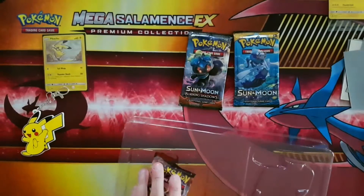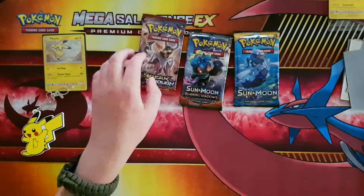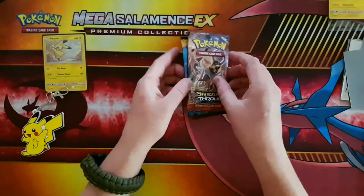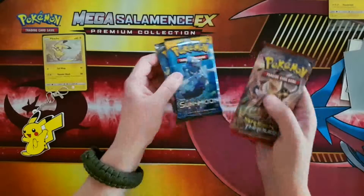And our three packs: we have a Breakthrough, a Sun and Moon, and a Sun and Moon Burning Shadows.